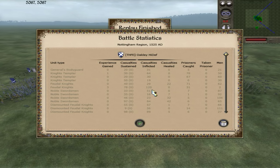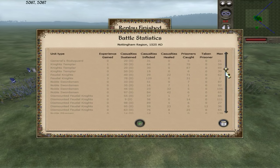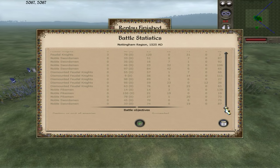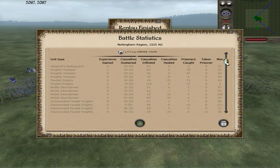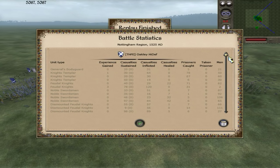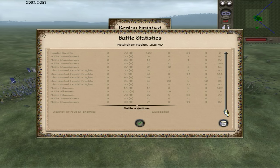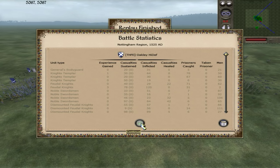Feudal knights did a good amount of damage up through the front. Everyone looks like they did pretty well — no one really stands out but that's because we all took a relatively significant chunk out of the English on all sides. Some prisoners caught by my frontline troops. I hope you guys enjoyed — I look forward to doing more Medieval 2 and maybe even some Rome 2. This is super fun. See you guys in the next one!